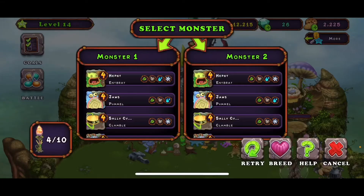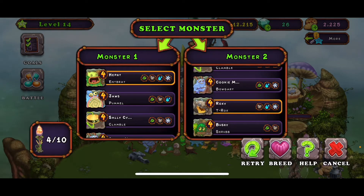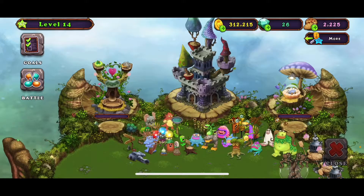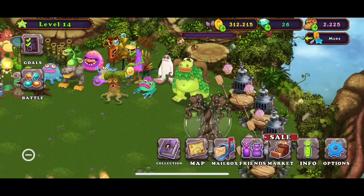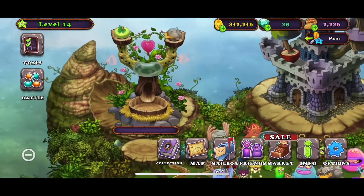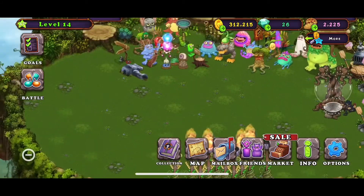I'm just gonna feed this guy up so we can breed the other legendary that requires the Amp Rat. It's gonna take some time because this guy has his own separate part somewhere. Did I get the Rare T-Rogs? I messed up. Well, that's not what I wanted. I wanted to get the Ghazt. Are you kidding me? I mean that's okay, but what am I gonna do with it here?